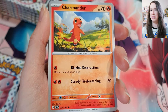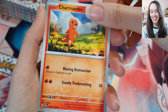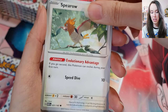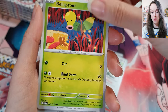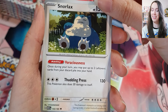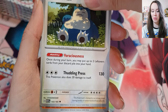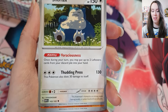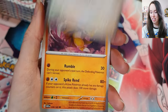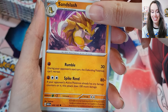Anyway, moving on — we got Charmander here looking so adorable. We got Spearow, Bellsprout, and Snorlax — another awesome Pokémon. And that was always a mission to capture him as well — remember when he's blocking the road to a certain town? So many good memories playing the Game Boy games.